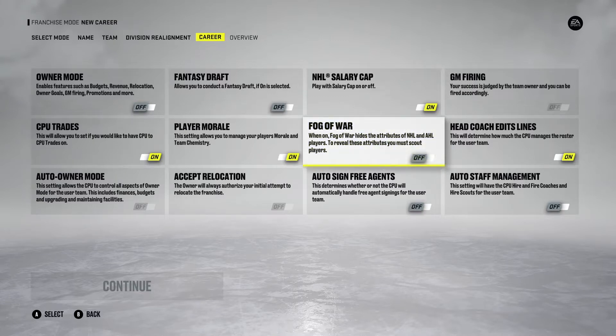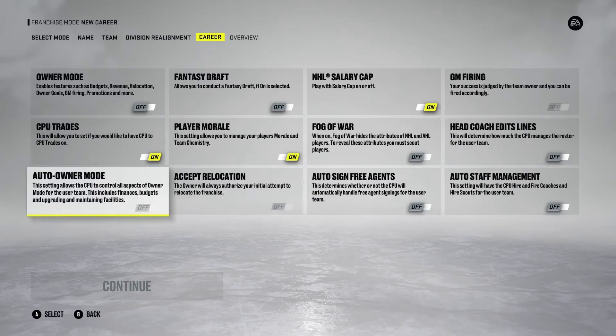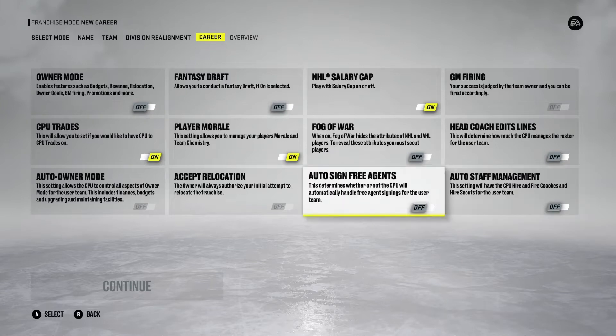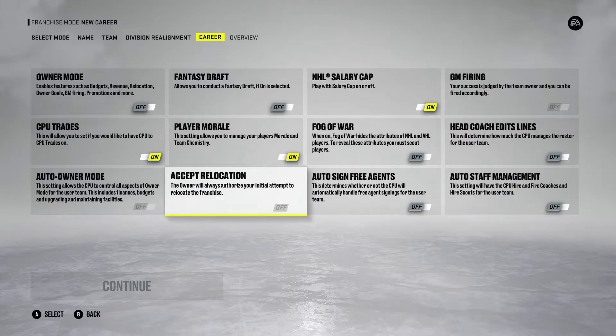Fog of war is how you scout the attributes of players when they are hidden to start with. Honestly, it's another tedious aspect added a couple years back and I hardly ever touch it — I much prefer to actually see player stats without doing a ton of scouting beforehand. Head coach edits your lines — I leave this off and edit my own lines. Auto sign free agents I would not recommend, and the same goes for auto staff management, especially if you're trying to get your team set up well.